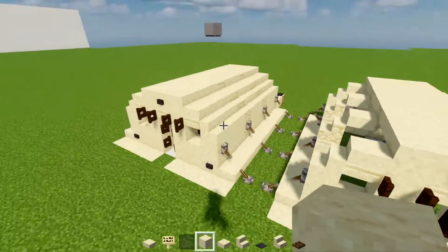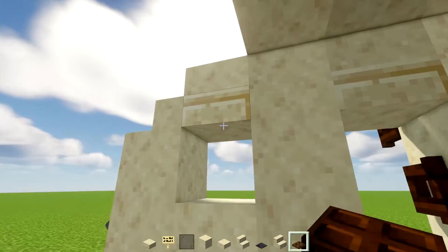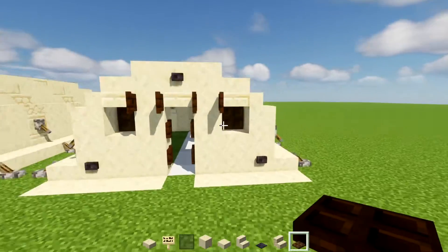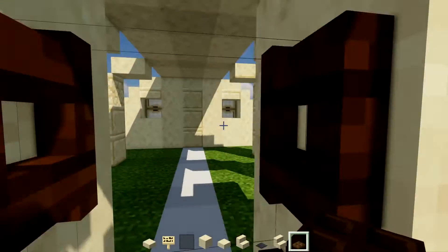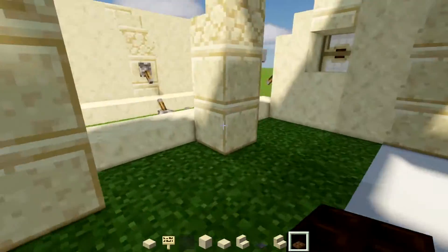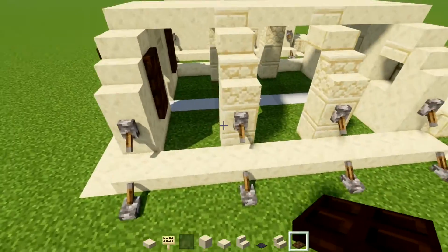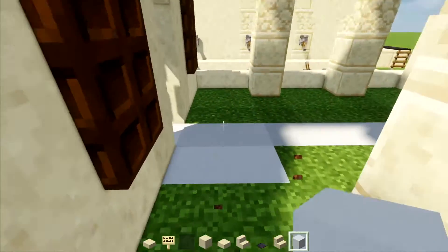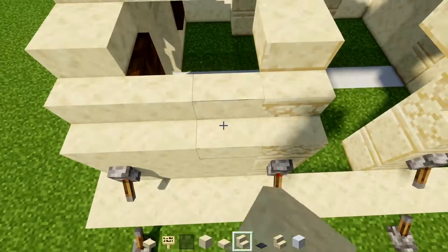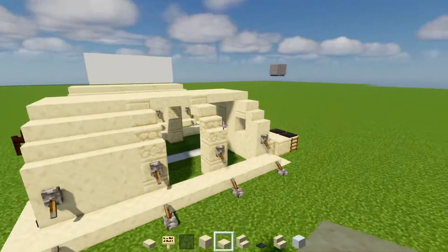Go back to the front area and add a dark oak trap door right behind this window — close it up so it's a bit darker. Adding windows is optional, but it does look a lot better closed up like that. Next, fill in the walls and the floor. The floor is very easy — just white concrete. The walls use smooth sandstone stairs, smooth sandstone, and smooth sandstone slabs to fill in the remaining holes.